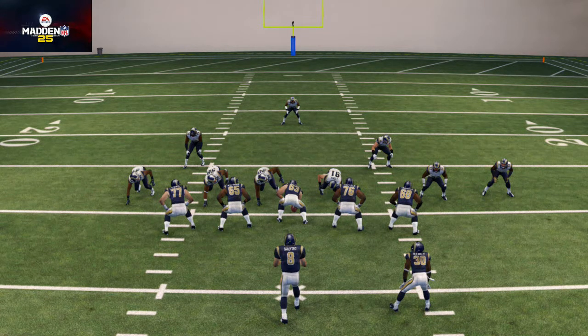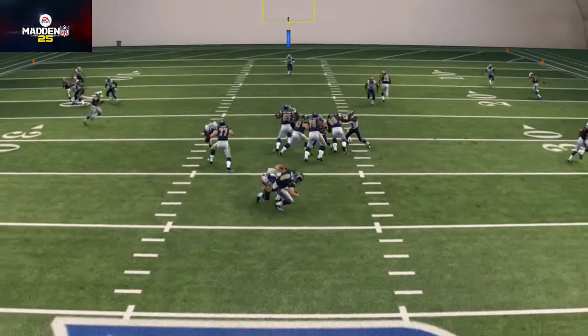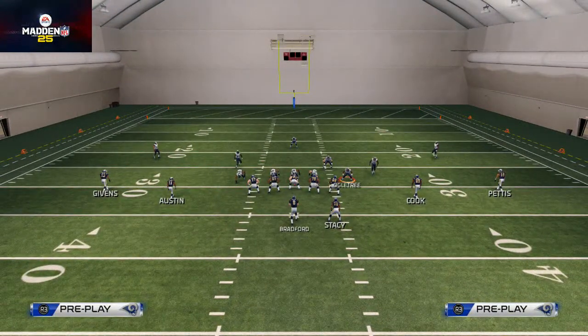This is how the ideal version of the blitz will work. You see we get the A-gap pressure coming in and Chris Long sacks the quarterback. Now this isn't always how it works because this is Madden 25 and the linemen are just a little bit psychic. So once again we want to base align — wait, I probably should show you the formation and play we're actually using, sorry about that.